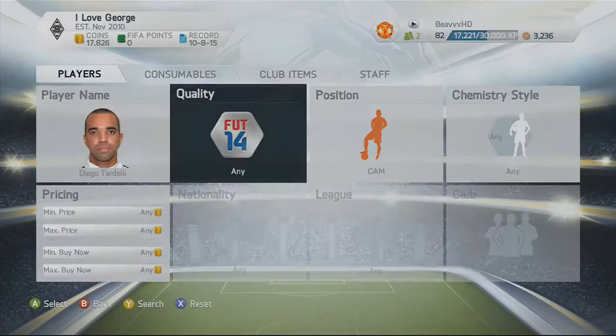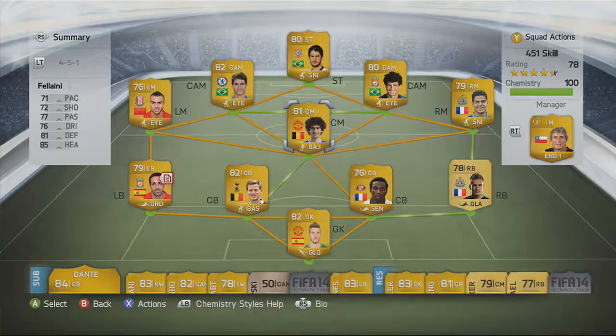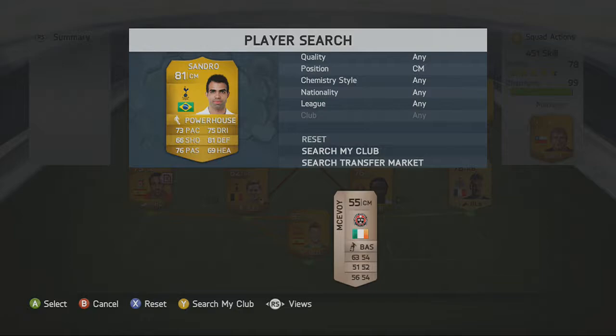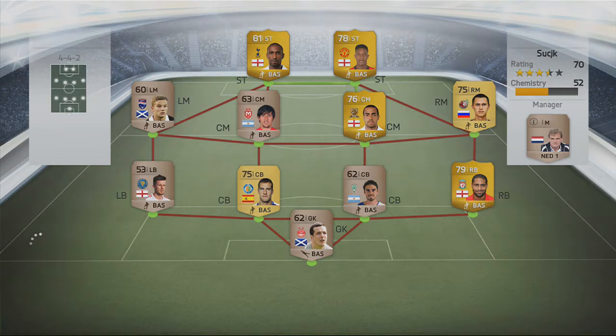Hey, what's up guys, B of HD here back with episode 18 of Skilled to Division 1. As you can see, we go and sign Sandro for the central midfield position in the 4-5-1 Premier League team, and then we pick up Diego Tardelli in-form for 12,000 coins with a Finisher chemistry style, which I thought was amazing. I picked up Sandro mainly because a few videos back one of you guys recommended him, and I've heard a lot of good things about Sandro this year — he's quite a good player.